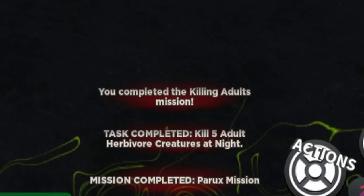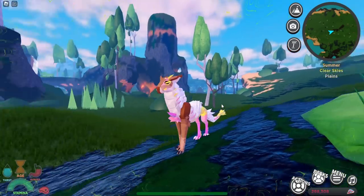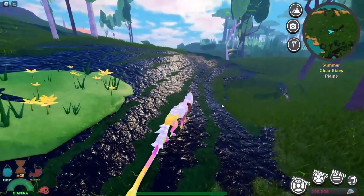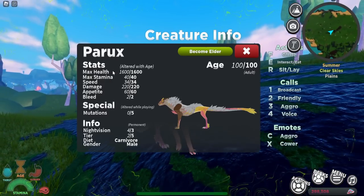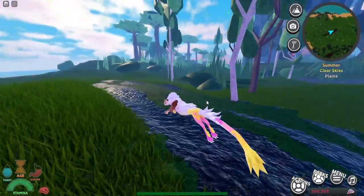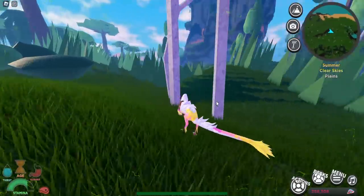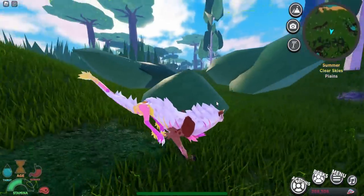We've unlocked the Parox! Here it is — a fox-like creature. It's very tiny because it's a tier two. Its stats show 220 damage, which is really good for a tier two. Here's the running animation — honestly really nice.